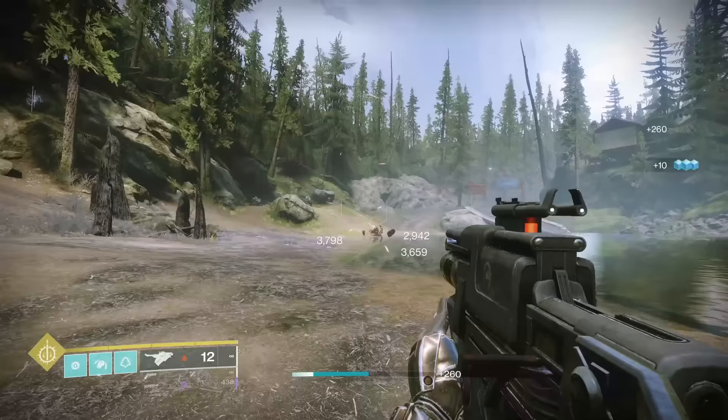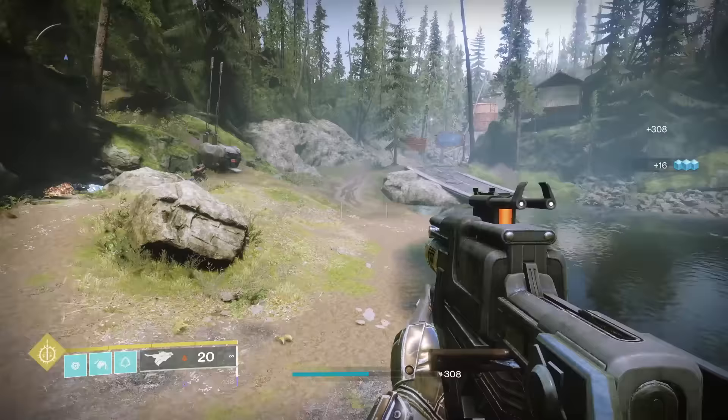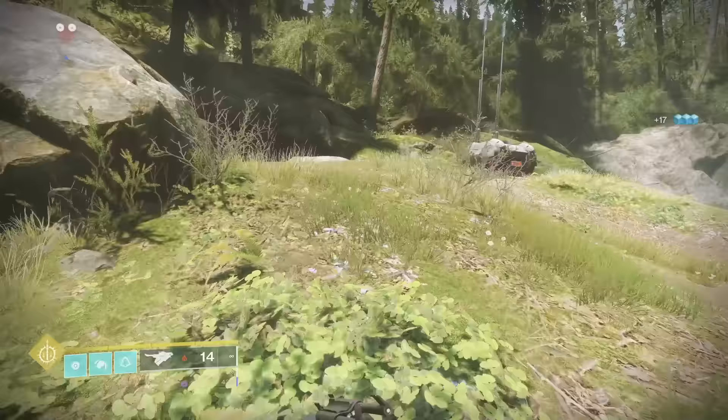Skyburner's Oath is a year one exotic that simply grants stats — in this case, +20 to reload speed. It takes your reload from 2.19 seconds and brings it down to 1.84 seconds. This is basically unnoticeable. It's going into D tier.